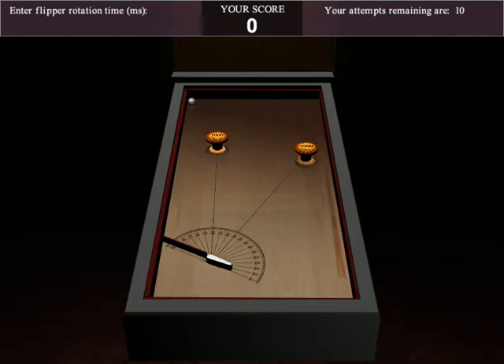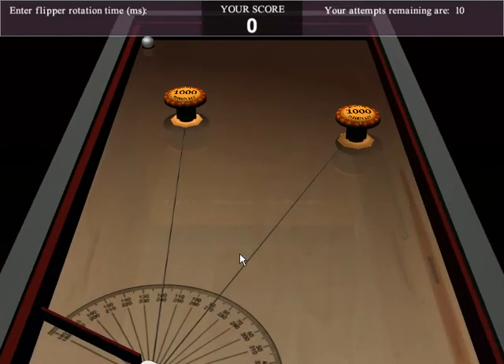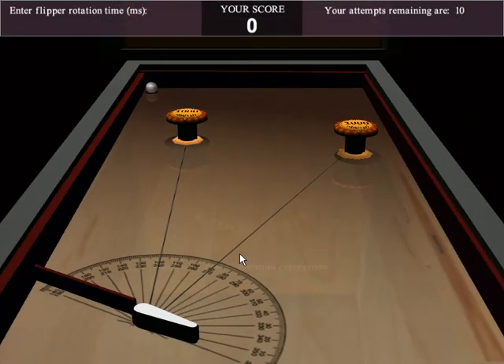KSP number two is to solve the rotation time in milliseconds for the rotation of the flipper. Players are given the instructions to calculate the rotation time in milliseconds, having been given the value that the rotation is about four degrees per millisecond. They can see this protractor on the sim for their use to do these calculations.